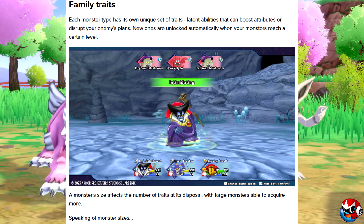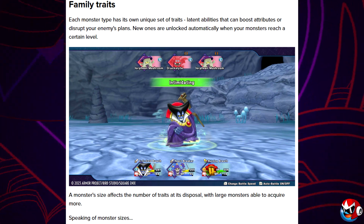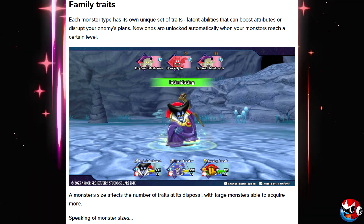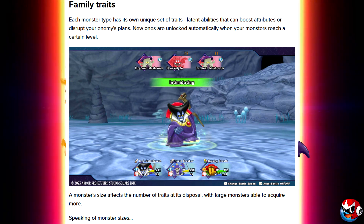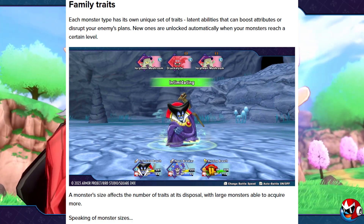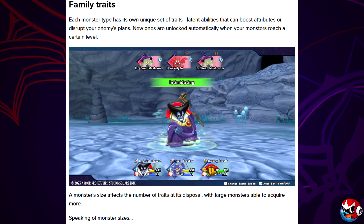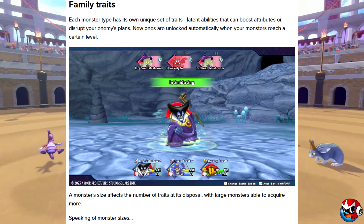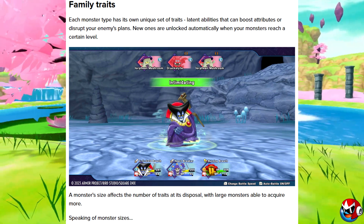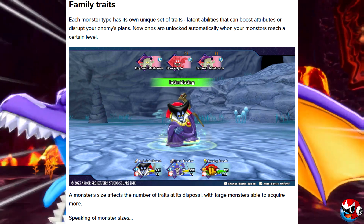Each monster type also has its own unique set of traits — latent abilities that can boost attributes or disrupt your enemies' plans. New ones are unlocked automatically when your monsters reach a certain level. The Dragon Lord has Intimidate, for example. It sounds like these traits will affect your opponents or your party members based on which monsters you choose for your party, and a monster's size affects the number of traits at its disposal, with large monsters able to acquire more.